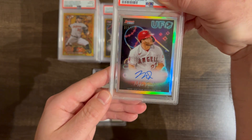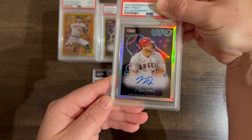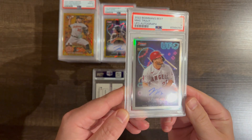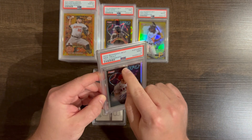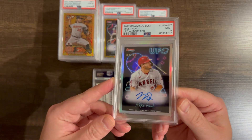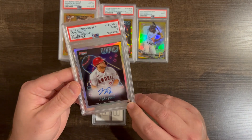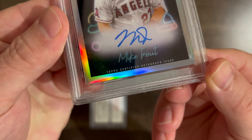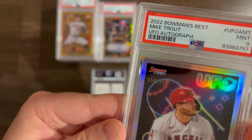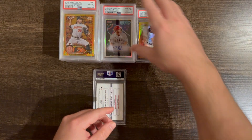Mike Trout, on-card auto, UFO out of 250. Also it was a redemption, so straight from the factory. Oh come on, let's get a 10. Nine — why? There is something up here, a little speck right there. I don't remember that. And there's a little scratch down here as well. Corners look okay, but there's definitely something down here and a little speck up here. I'll have to inspect those nines and see if it's worth resending or not.